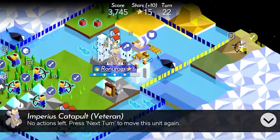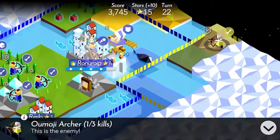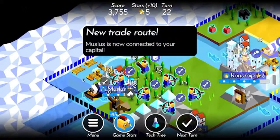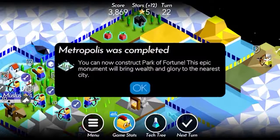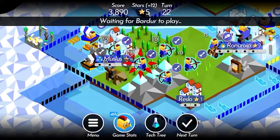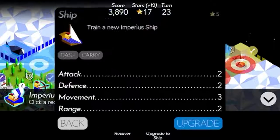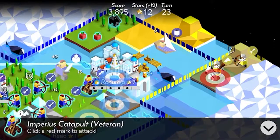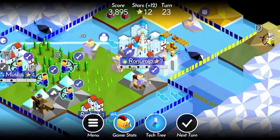I wonder if from here we would have the range to attack this archer over here. Let's build a port and do a city wall. We'll do a super unit. We'll move this guy into the port so that we can have a boat. We'll upgrade this to a ship, move him over here, and we probably do have the range to attack archers from over in this city. That's good to know.